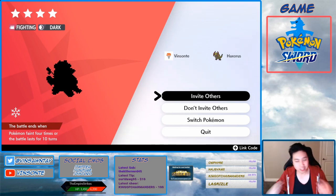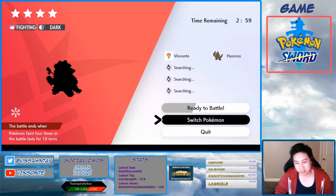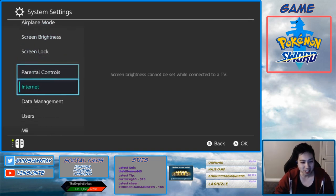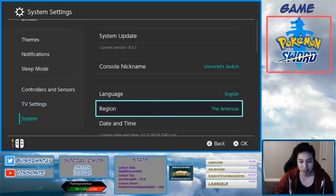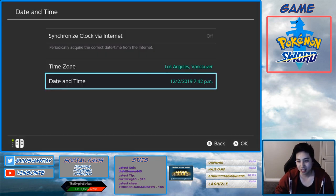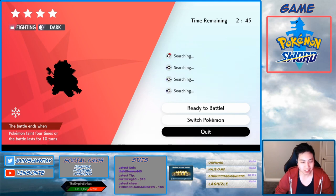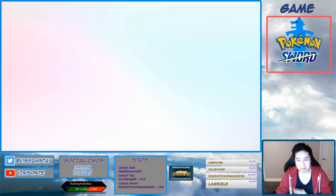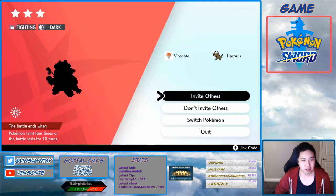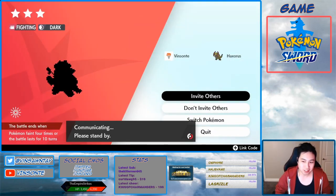You can check, and if it's not a Falinks, you can do the time skip trick. Go to 'Invite Others' — make sure you're offline so you don't spam people with fake rooms. Then go to System Settings, go to System, go to Date and Time, turn that off, and increase the day by 1. Press Home, go back, quit, and it will reset all the dens and make them all new. Go into it again and it will become a new Pokémon. Keep doing this until you get what you want.